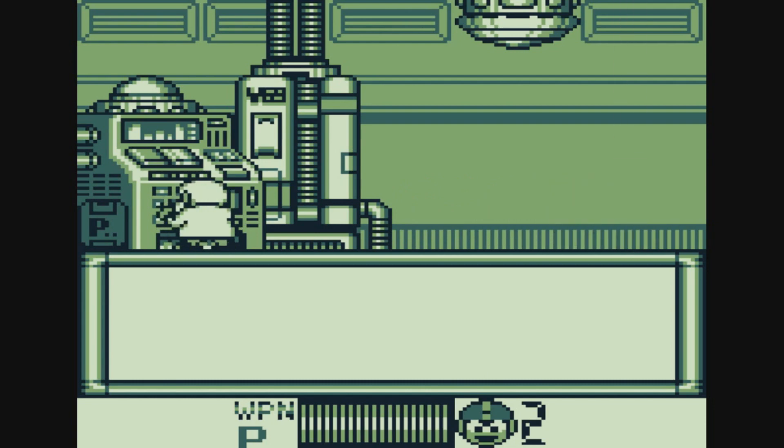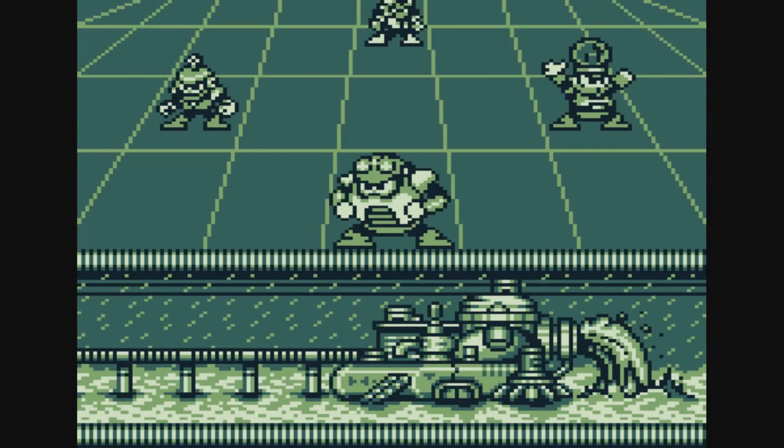This is actually a precursor to the shops we get in Mega Man 7. You can do that in this game, which is kind of interesting. So we'll need to be on the lookout for some P-chips. There are some items you can get in between stages — a majority are just tanks and one-ups that restore your energy and give you extra health packs. But there is an item we'll be trying to save up for: the Energy Balancer. We'll definitely try to get that.